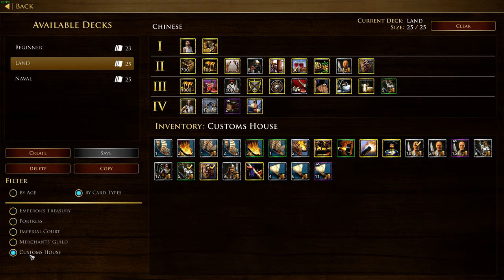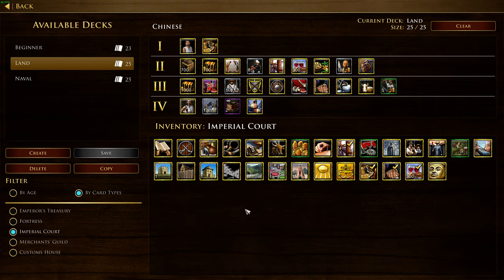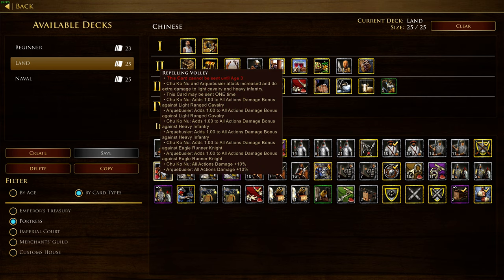The next big change is to the Chinese. They're also very popular as an overpowered civilization, especially for the Chukonu armies — no-rush 55 or 60-minute games where only the war is important. Usually they have walls, shooting from behind walls. Super overpowered. So now, this card... I still have to get used to this new layout. This one is still the same — gives you one extra damage bonus, which is huge. You should always have this card.